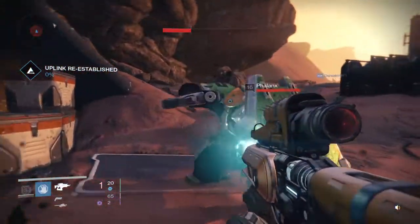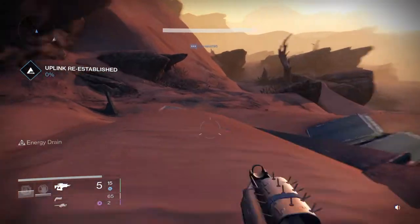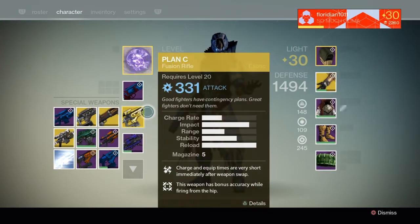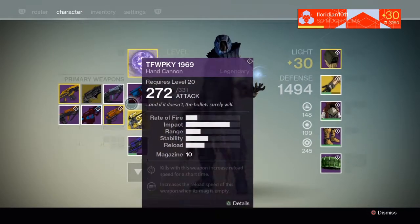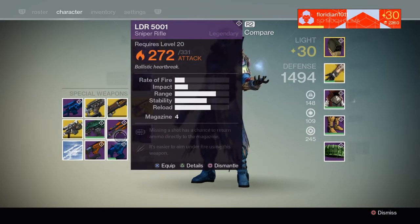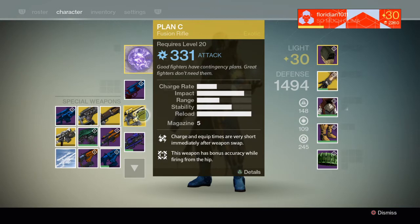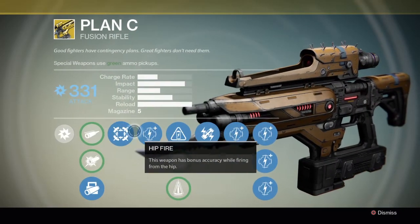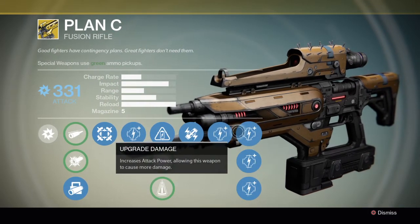So, Plan C — if you don't have it at 331 and you've never had this gun before and you're still looking for it, I really suggest getting this fusion rifle. It's honestly the best one versus the Pocket Infinity, versus others like Trolley Problem — great weapon, great impact — and the Plug one, great impact. But nothing compares to a maxed out 331 Plan C with all the upgrades, set up just the way you want it, and going out there and taking care of business.